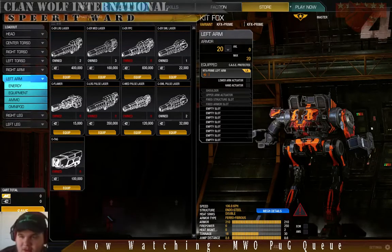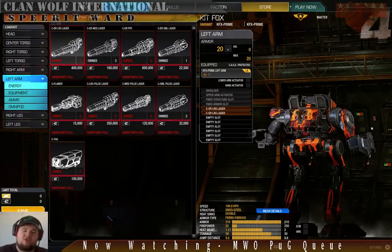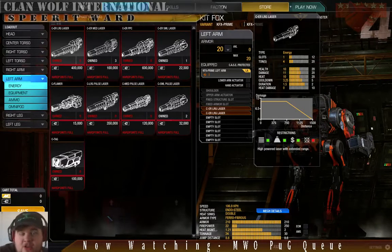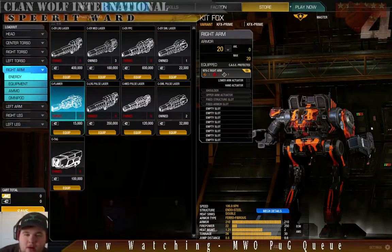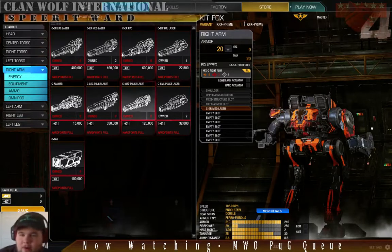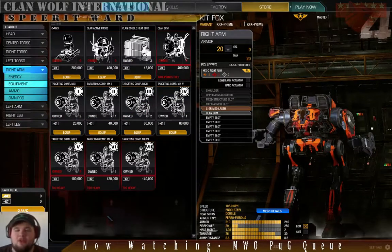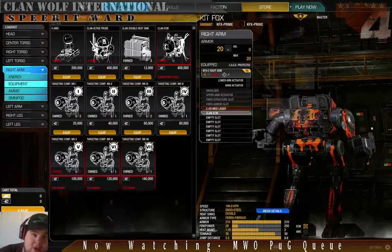The way this is going to be run is two ER Large Lasers for that long range poke. We need that because the Kitfox doesn't do very well running around skirmishing, and also we're trying to counter the 3PPC meta. We're going to throw on a backup ER Medium Laser — so when you lose that arm, you've still got something. Kitfox is going to have its ECM. So that's our basic loadout: two ER Larges for the poke, ER Medium for backup, and the ECM.